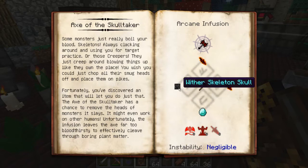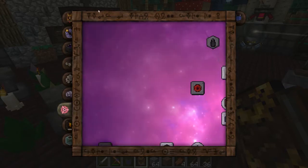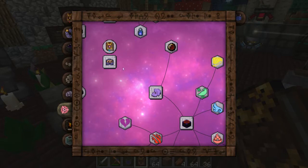The only problem is it needs a wither skeleton skull, and those have a rare chance of dropping, so we need a way to improve the drop rate. You might think we'd just make an enchantment table and hope for the best — but no, I don't like taking chances with the enchantment table. That's why I use things like Thaumic Tinkerer's Osmotic Enchanter.